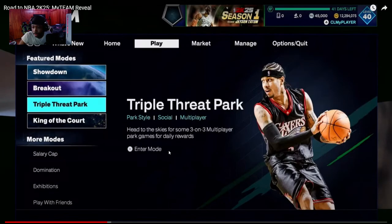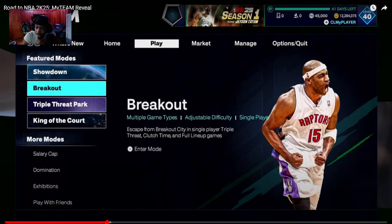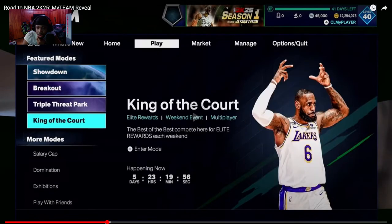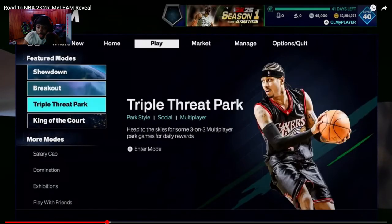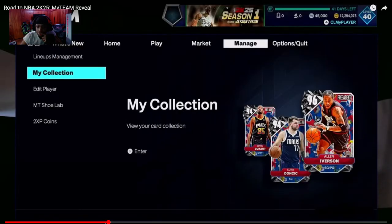Park style is here — Triple Threat might actually be kind of fun this year. There's breakout for single player, and multiplayer options too. Triple Threat Park is heading to the skies for some 3v3 — multiplayer park games for daily rewards. Park style social multiplayer — depending on how they do this, it's going to be really fun. You've got the pack market and lockers, then the manage tab for setting up lineups and editing players.